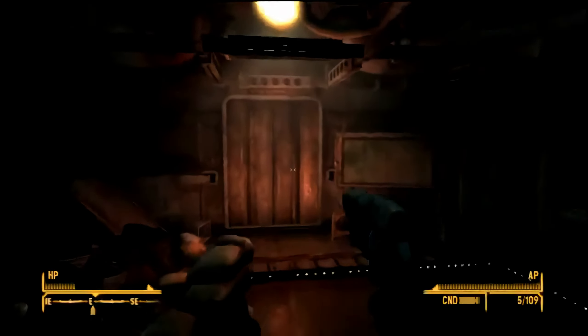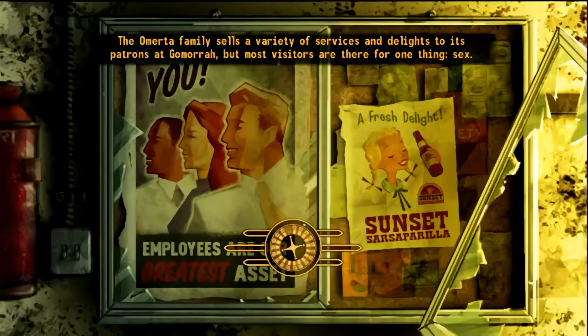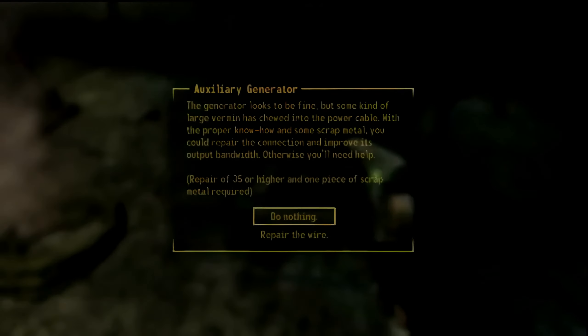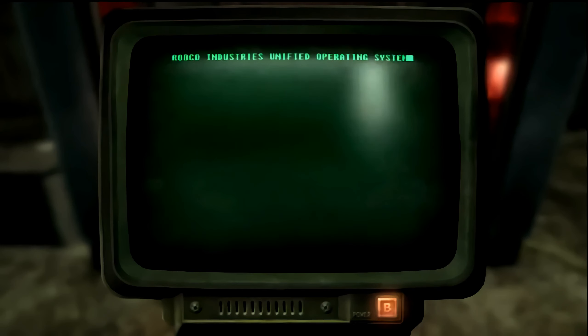So you're going to go through these doors, run up ahead, and repair this thing with the scrap metal. If your repair skill is high enough you can do it without it, but mine wasn't. So just run up to it, repair it with the scrap metal, and go over to the little computer.